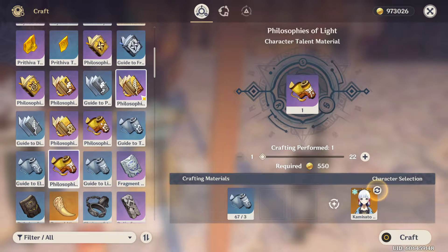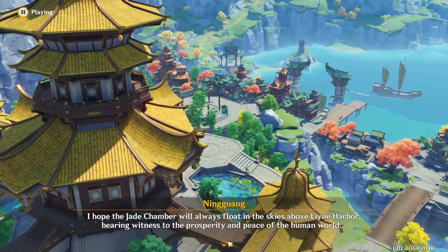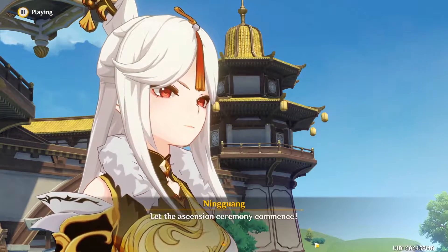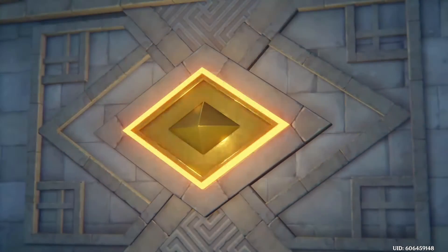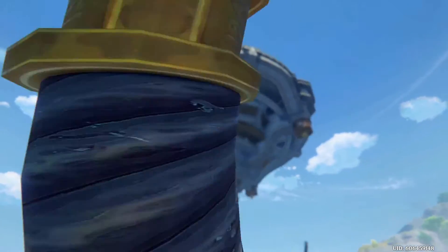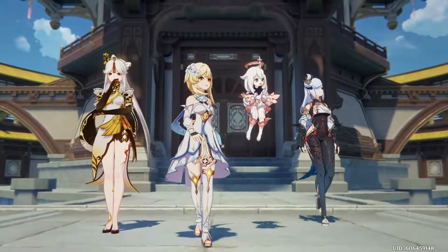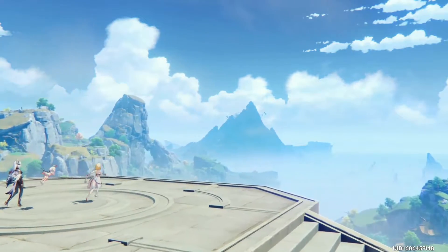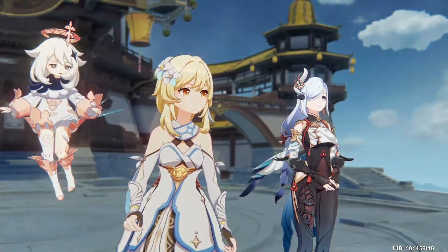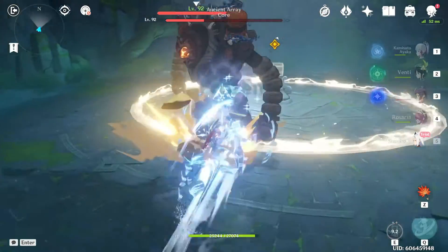Let's talk about the 'Crane Returns on the Wind' Archon quest, in which the new character Shenhe has a large role. Sometimes it's fine to just go about a game doing little stuff, then there are times that remind you of why you fell in love with a game and why the story was so good — this quest was one of those moments. The Jade Chamber makes its long-awaited return after a narrowly won victory with the full power of the Adepti, an epic boss fight, and a reminder of the main goal of the Traveler.